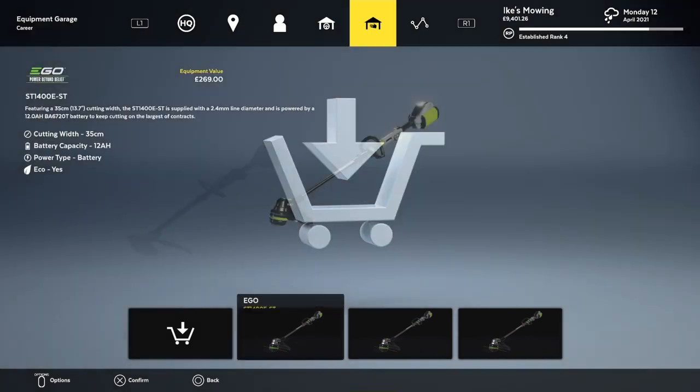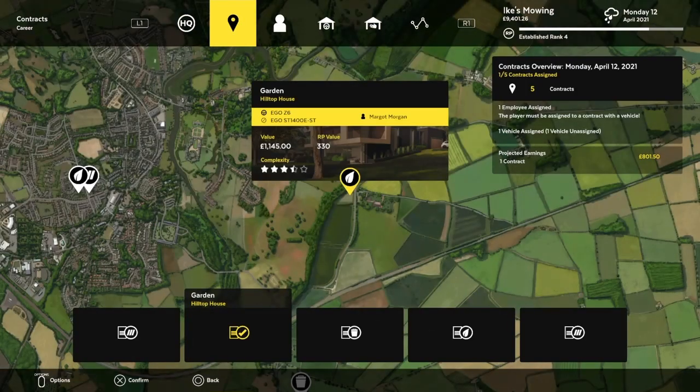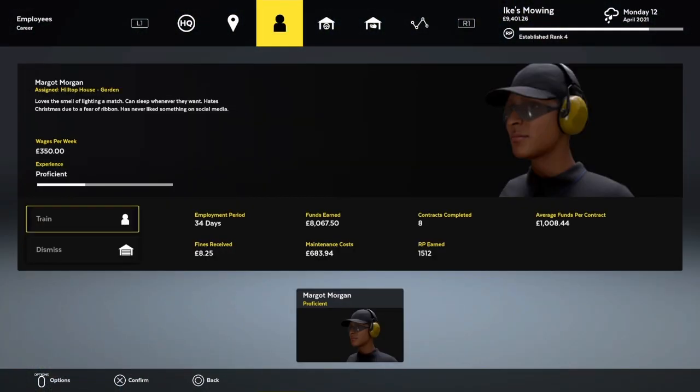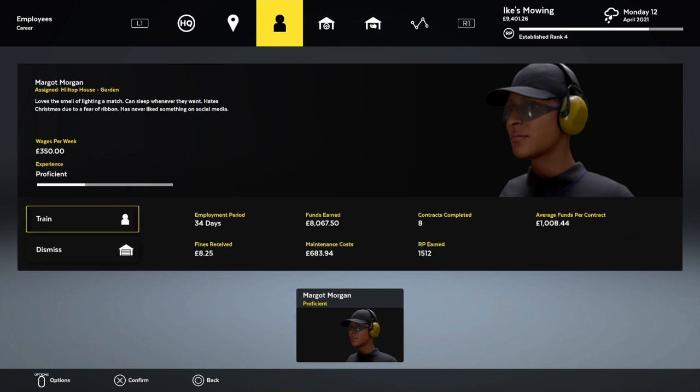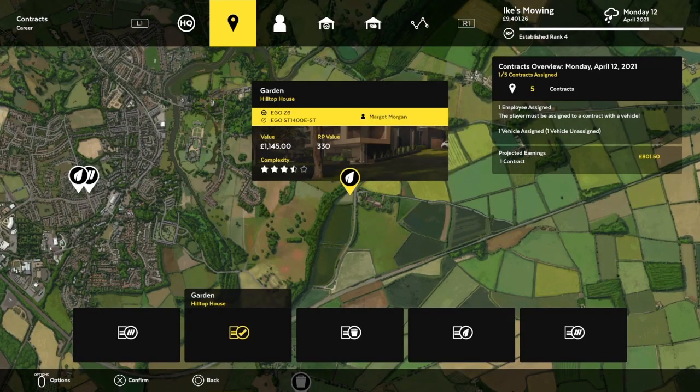Same with the weed eater — you need another one, at least two. I ended up with three; I just kept it, doesn't matter. Now, you can also train your employees to make them better so they do less damage, don't hit things, and save your lawn mower a bit. Once you go into the employee section you can click right here — see this 'Train' button. You can train them on one of three things. But even if you don't train them, they can still do stuff.